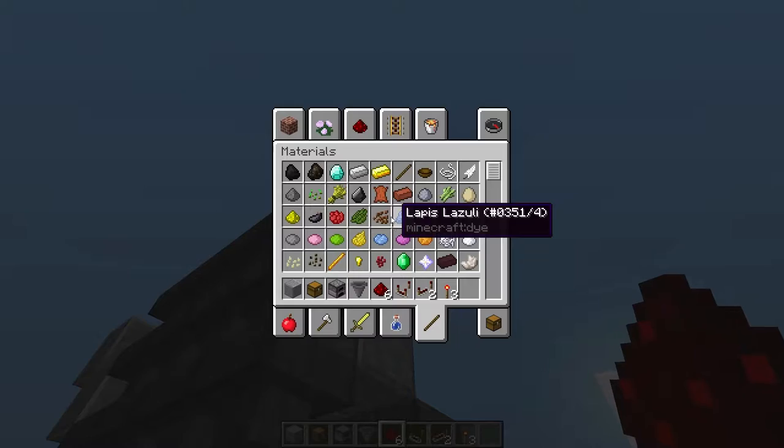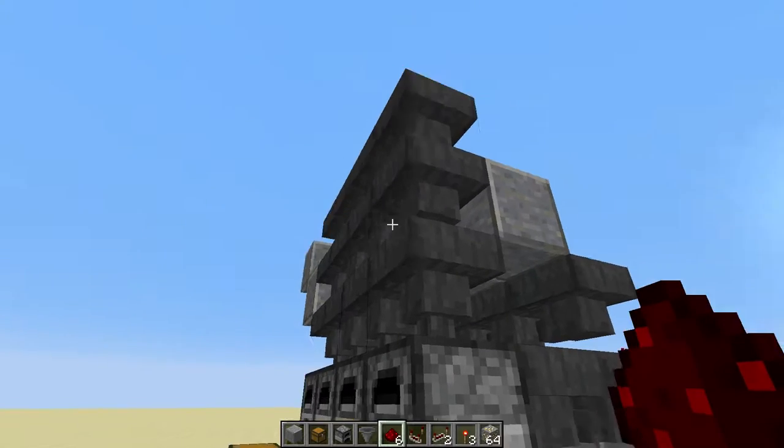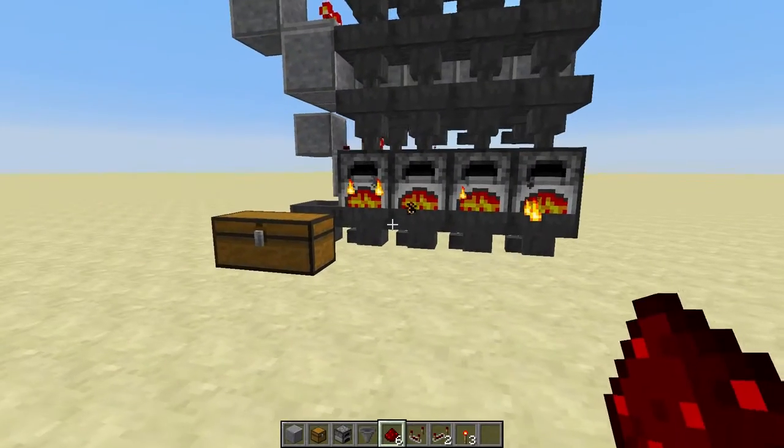Now we're going to add a little bit of ore just to test this out — a little bit of gold, we love gold. I'm going to drop it in the input up here, and as you'll see, these should all flick on. Boom! All in one right away.